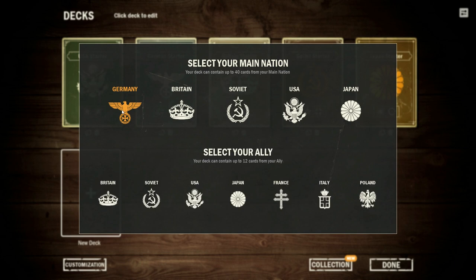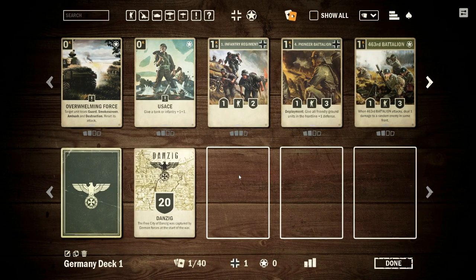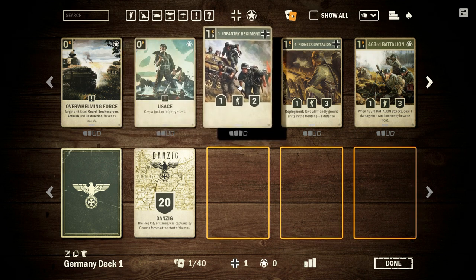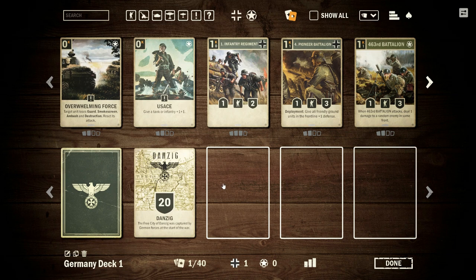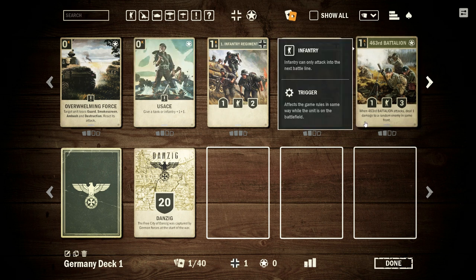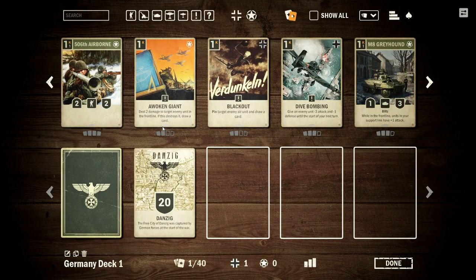You pick a new deck, design presumably a fair number of them, and choose your main nation and then an ally. I'm going to start with Germany and choose an American ally — not true to history, but you've got to mix things up sometimes. My general approach when drafting a deck is to go through the cards and pick the ones I'd like to have. I'm still fairly new to this game.